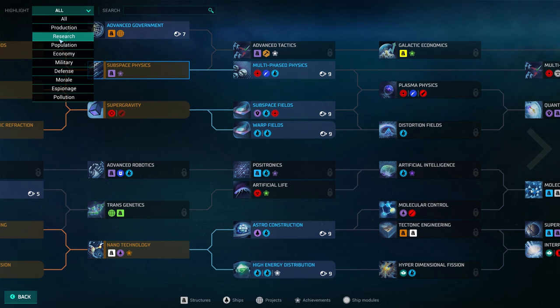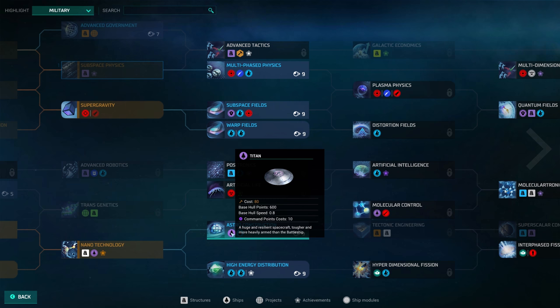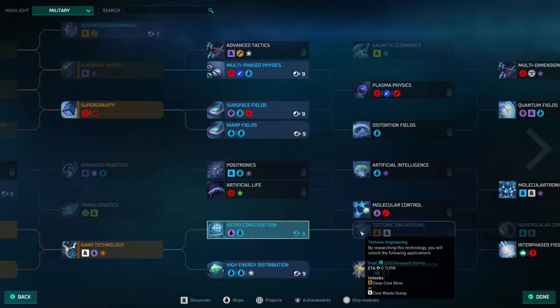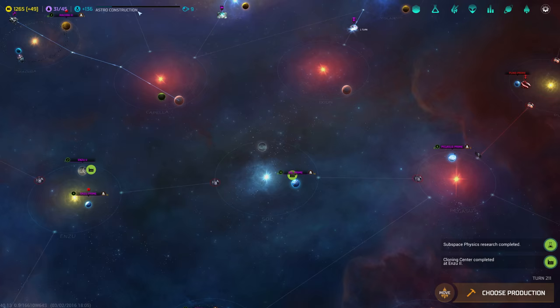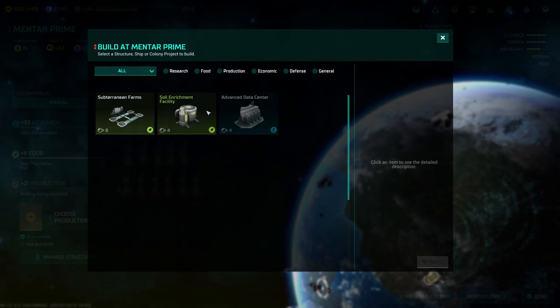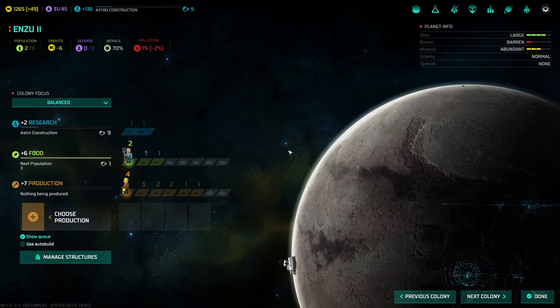We could unlock the titan — there it is, 10 command points. I think we'll unlock the titan. I could even give up the battleship for now and wait for the titan. We can use the nine turns it will take to get astro construction, to build the jump gate on Mentar. I like that plan. Then we'll get the titan after the jump gate. And then we'll just grab all our ships and attack the guardian.